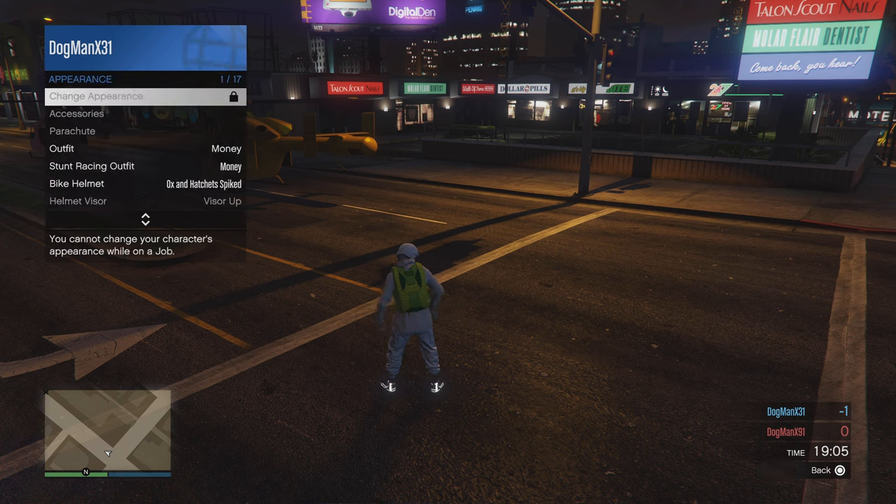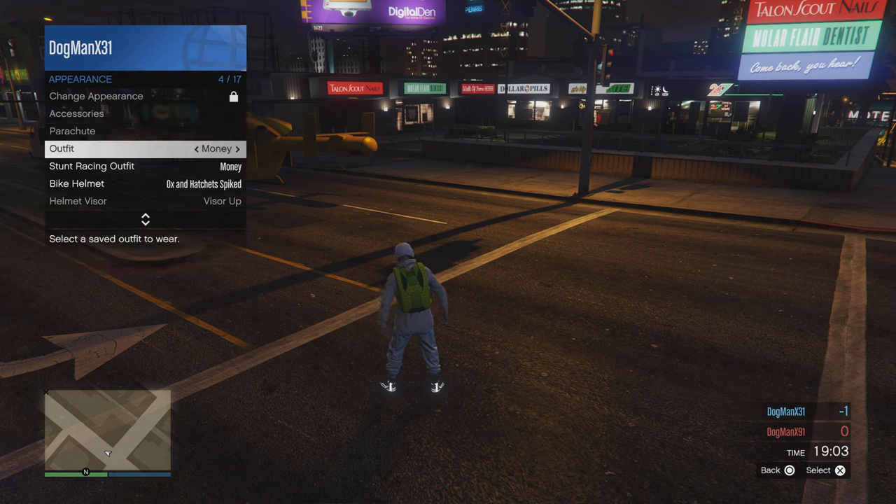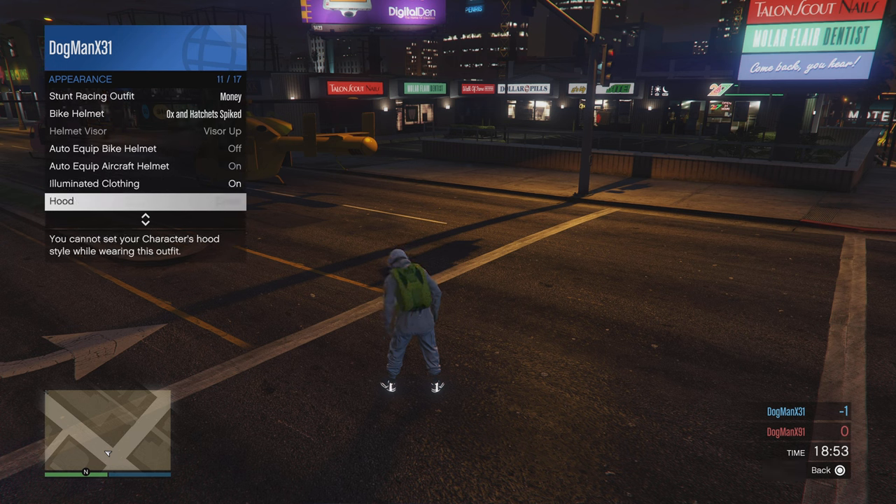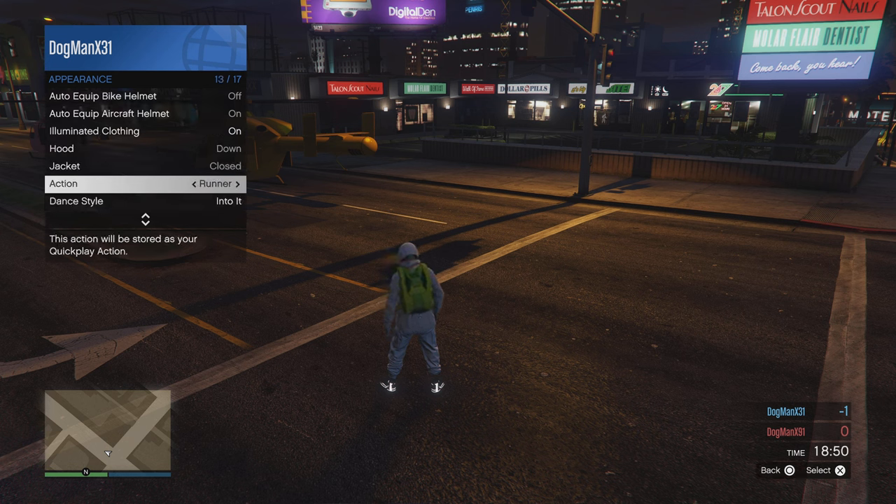Once you're in Appearance, you'll notice some things are grayed out — that's totally fine. Scroll down, find Illuminated Clothing, spam right on the d-pad for a couple of seconds. Then scroll down to Action and hit right on the d-pad — voila, bingo bango.